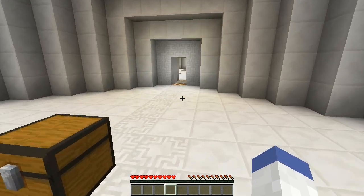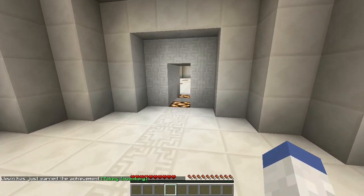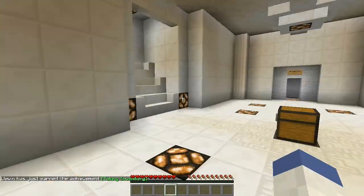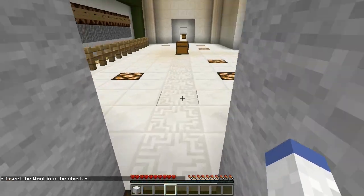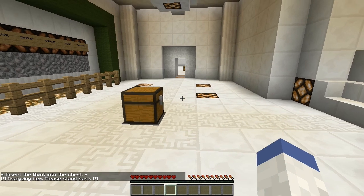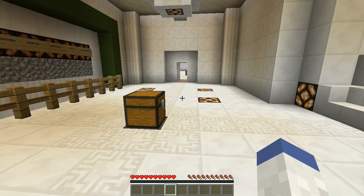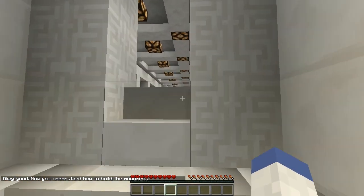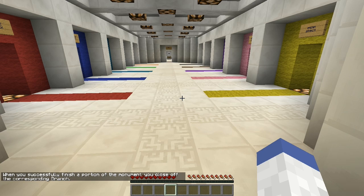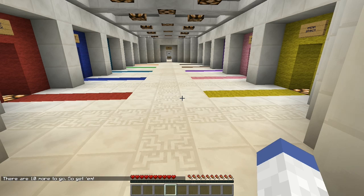I'm gonna play on normal and I think I've got all the settings I need - clouds off, awesome. We have to grab our sample wool. Insert the wool into the chest - there we go. Analyzing item, please stand back. Okay, there's our piece of wool. Good - now you understand how to build the monument. There are 10 more to go.